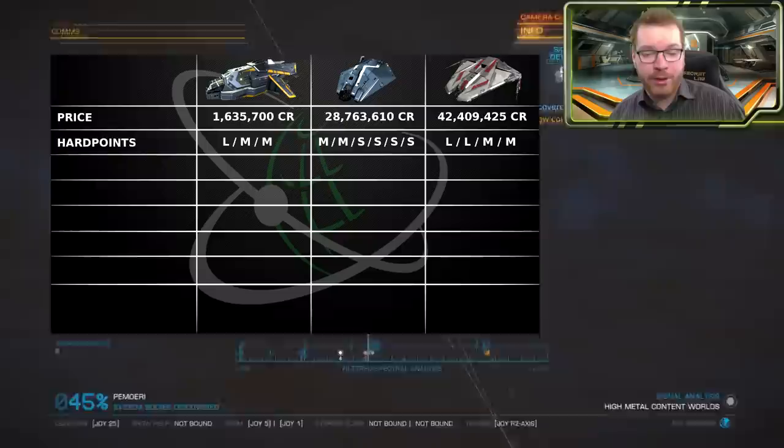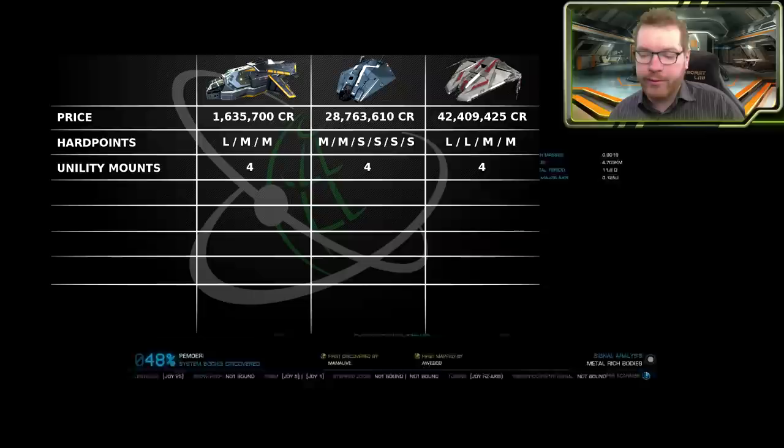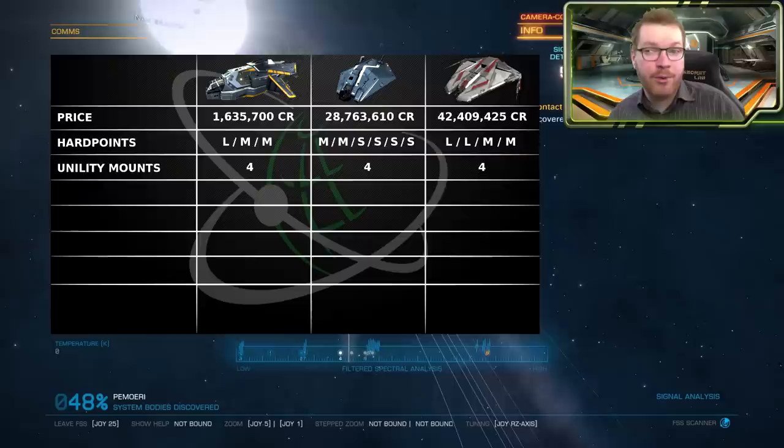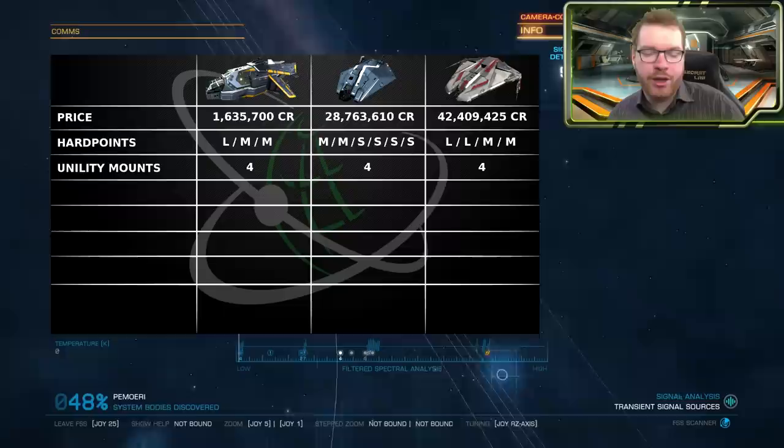Moving on to utility mounts — there are a few interesting things you can put here for an explorer, like scanners. All three ships come with four utility mounts, so there's really no difference here. Four should be sufficient for what you want to do, unless you want to bring absolutely every scanner and also fit a heatsink — but four is more than enough for most exploration builds.